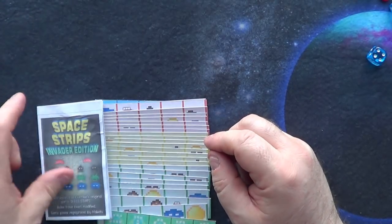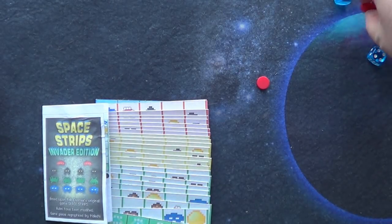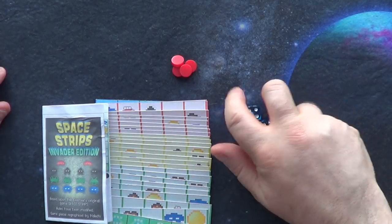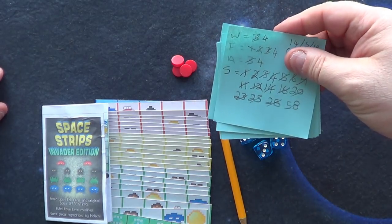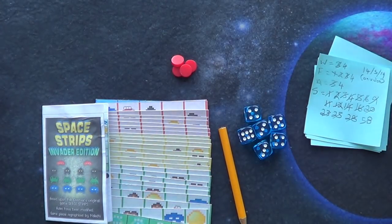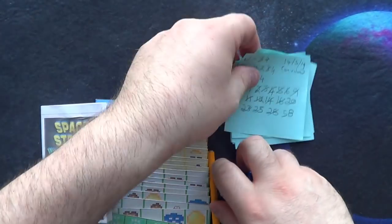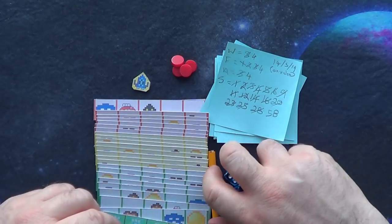You will also need some tokens to mark off when you've killed and destroyed certain things. You will need up to about six six-sided dice to roll, and a pencil or pen to mark your scores down. You will also get a little spaceship in the print and play. That's everything you need to play Space Strips.